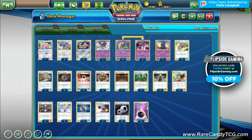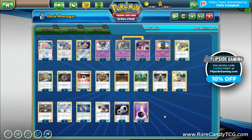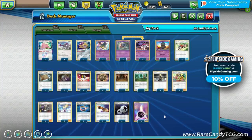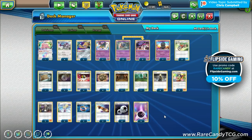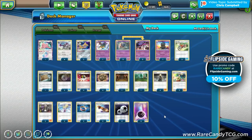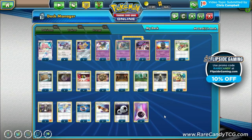To round out the list: four Double Colorless Energies and six Psychic Energies. We don't need as many as normal Malamar decks since Aerodactyl only needs one psychic at a time. At most you'd have three to four energies in play - two Aerodactyls is two energy, plus maybe one on Giratina. Six is enough to ensure you can draw into them and get them in the discard pile quickly. Big shout out to Chris Campbell for suggesting this. Let's head into some games.